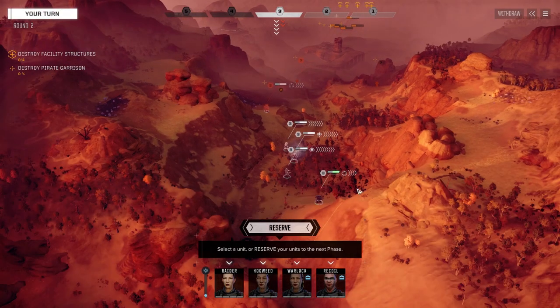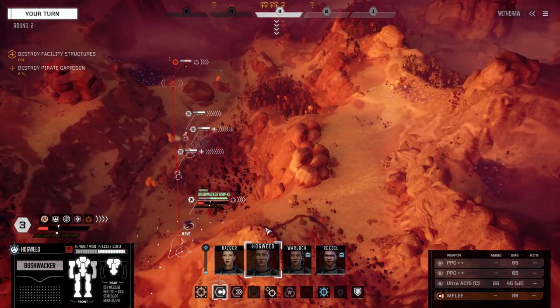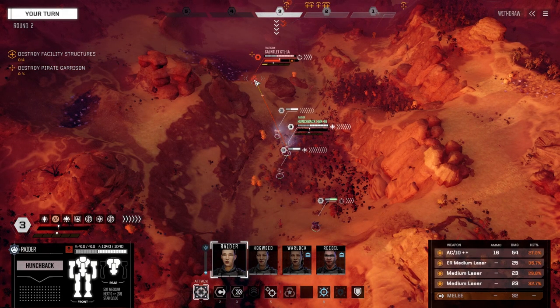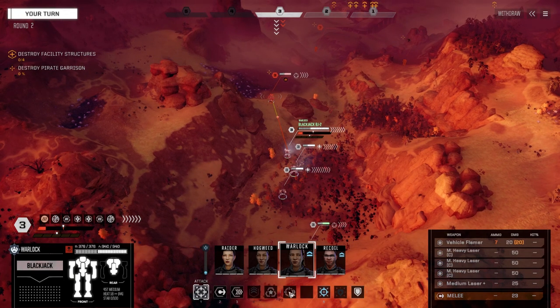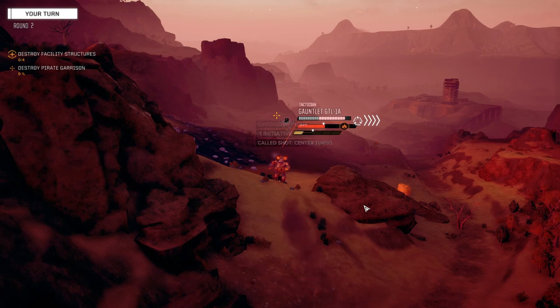Our lance is really good for evasion here, which is excellent. We're going to push this guy a bit — two light PPCs, two MML 7s. He's got a CT hit already. Who's got the best chance to hit? We're going to fire and maneuver. We do have Offensive Push so we're going to do that. I'm going to try for a CT hit — fire everything. Oh yeah, that's what I'm talking about!